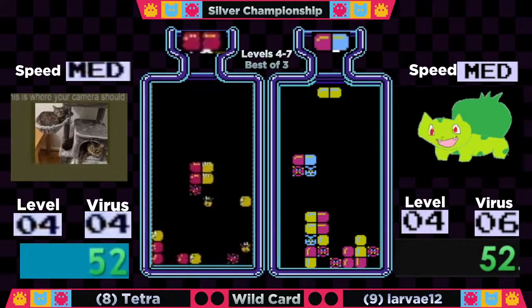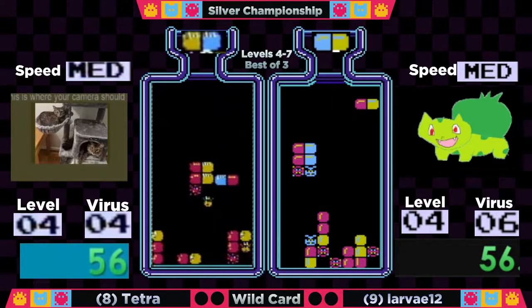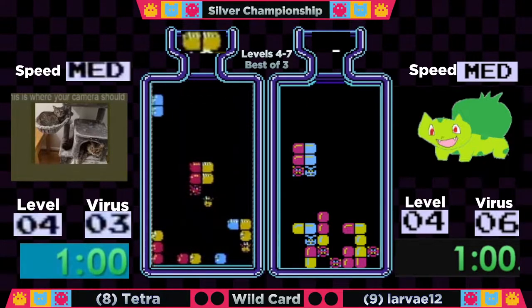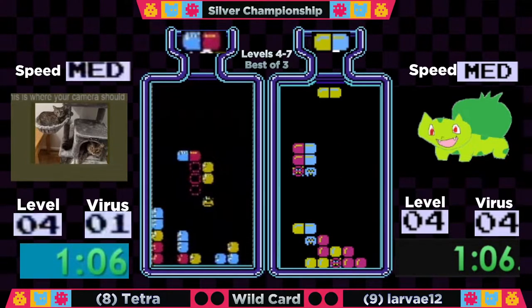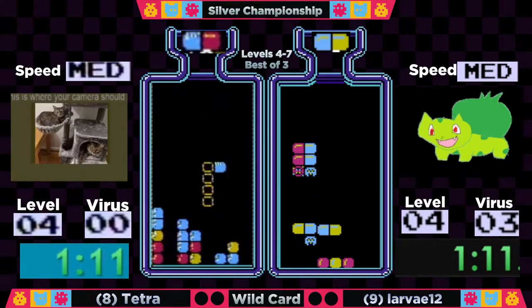At the minute mark, it's Tetra with a slight lead. Tetra's board is looking really tidy right now — she can take care of that lower right-hand corner with some yellows. If she gets a red-yellow she's good to go; anything else would cause some drop time, which she's going to elect to take. Now she just needs one yellow.